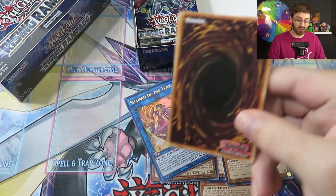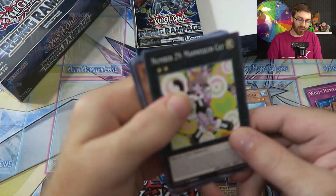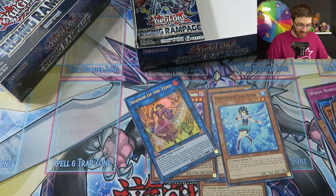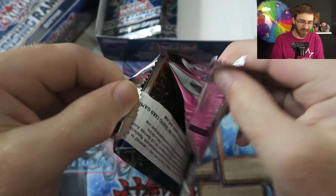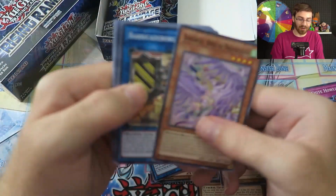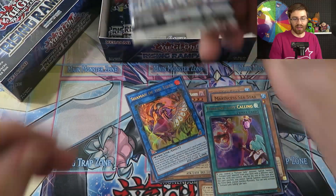I entered a side event on Sunday, won it, and got a cool Yu-Gi-Oh mat — but ended up selling it at the event. I also got some really cool Blue-Eyes stainless steel cards made by Konami. As for my collection, I sold my main binder at Nationals. I had some leftover stuff in the binder I didn't really care about and took it to a vendor.